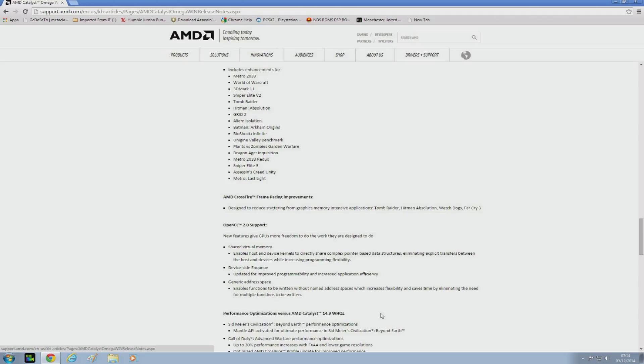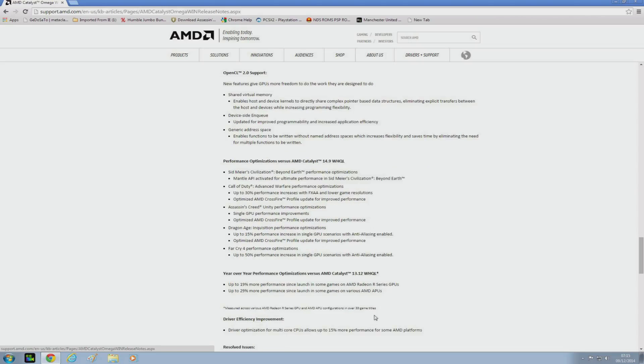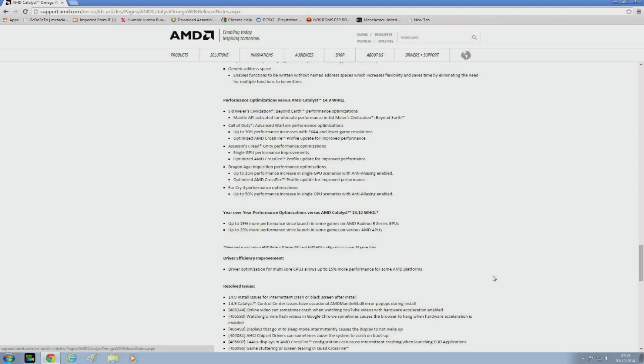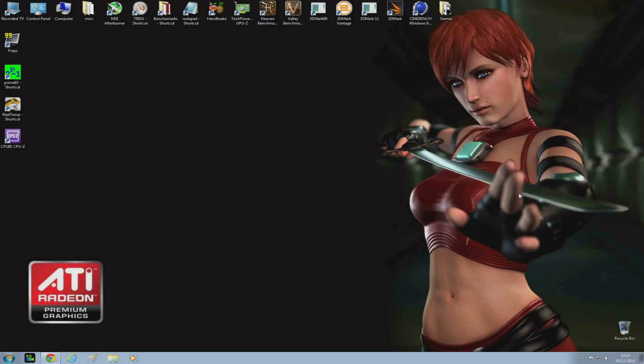For Call of Duty Advanced Warfare, you can expect up to a 30% increase in performance with FXAA and lower game resolutions. Assassin's Creed Unity also has some single GPU improvements and Crossfire improvements. Same with Dragon Age Inquisition. Far Cry 4 performance optimizations show up to 50% more increase in single GPU scenarios with AA enabled. It's been over a year since the R9 series were released and there's up to 90% more performance increase since launch, and 29% more performance if you're an APU user.